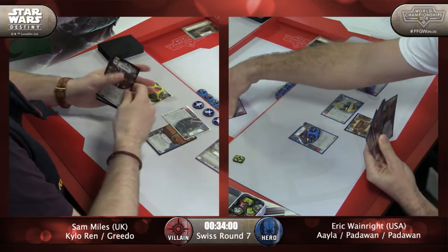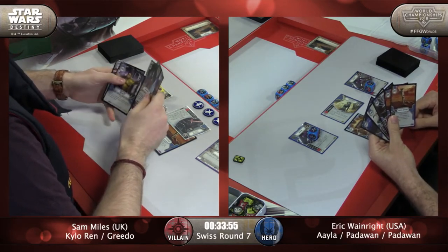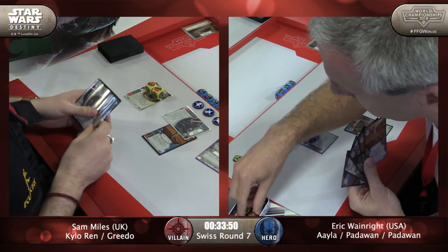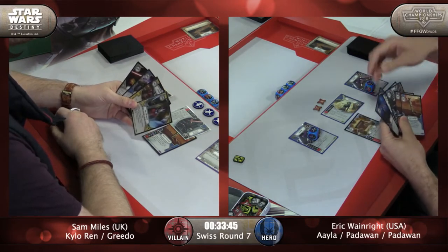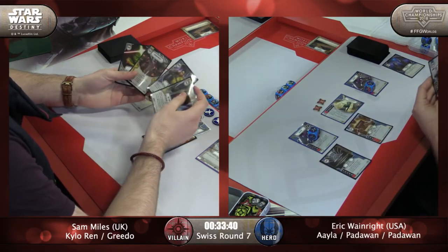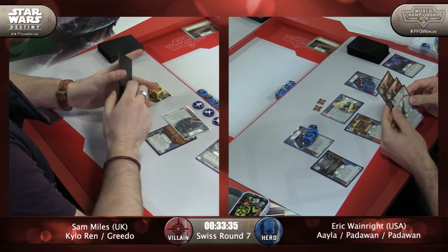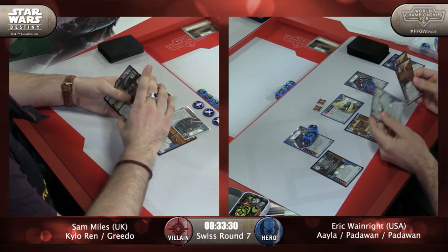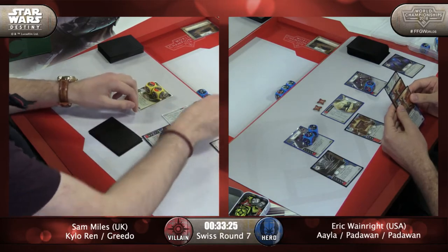Kylo's ability goes here, and Sam said blue — so he's going to be able to deal two damage to Aayla. It's the one disadvantage Eric is looking at here: Kylo's ability is going to be very, very reliable. So Reaping the Crystal gets him a Heirloom Lightsaber for one cost. He's also going to be able to play either the Light Bow or an Ancient, although Light Bow is probably the better choice with all those shields Kylo's packing right now.